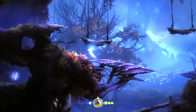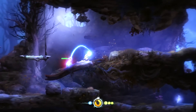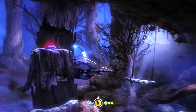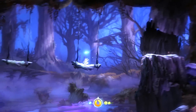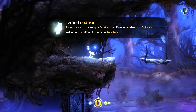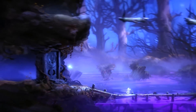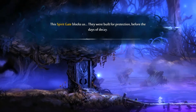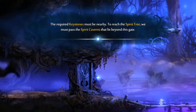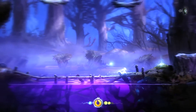Now we've got to get up here. Now that we've got the spirit light we can go up this way and find the tree - it feels really satisfying to attack a load of stuff. We'll find the spirit tree and then I'm gonna end the episode. You found a keystone - keystones are used to open spirit gates, and each spirit gate will require a different number of keystones, so we want to make sure that we've got enough. Is that a spirit gate? This spirit gate blocks us - to reach the spirit tree we must pass the spirit caverns that lie beyond this gate.